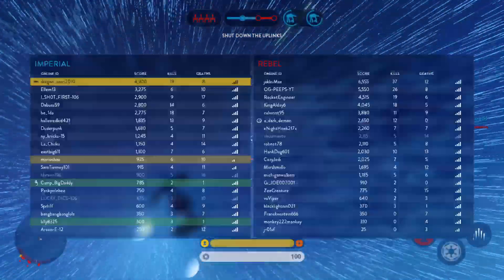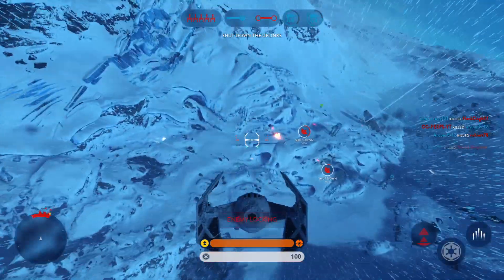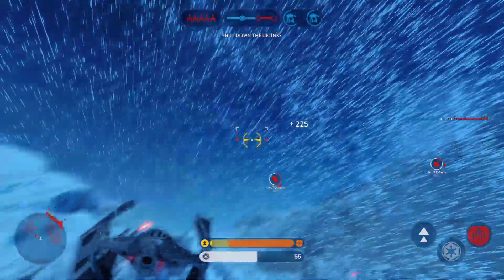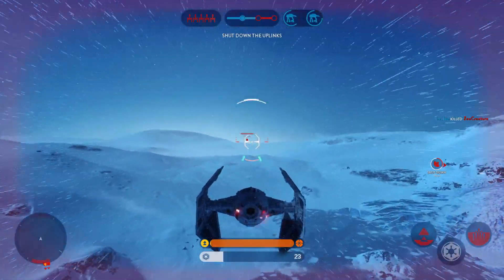The uplink station has been activated by the Rebels. Y-wing has a targeting lock on our walker. They're trying to lock on to you — got a missile on you. Missile lock on.